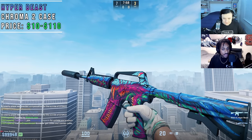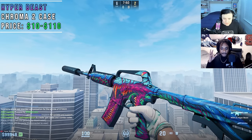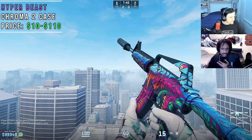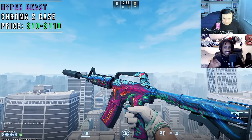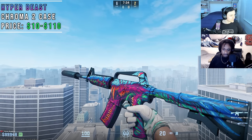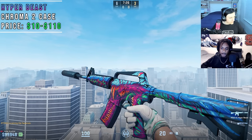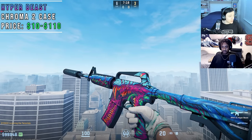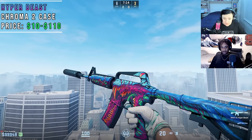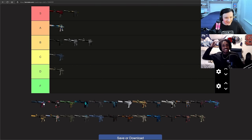The M4A1S Hyper Beast — I actually owned one of these a long time ago and I still think about that to this day. The Hyper Beast is a skin that sticks out in everyone's mind, probably up next to the Asimov in terms of legendaryness. You have this beautiful beast with deep pinks, reds, greens, and blues. Now that they fixed the wear on this skin, it looks great in CS2 — a lot brighter and more neon. The guy who makes the Hyper Beast skins is an insanely talented artist. This lands in A tier.